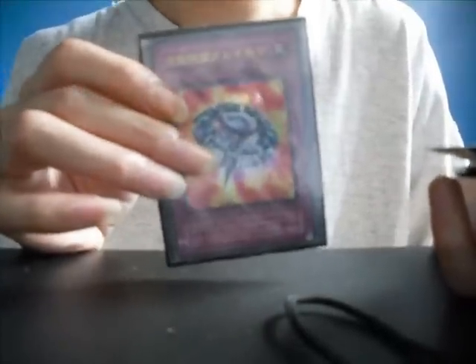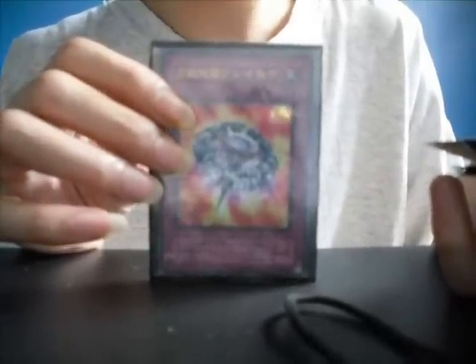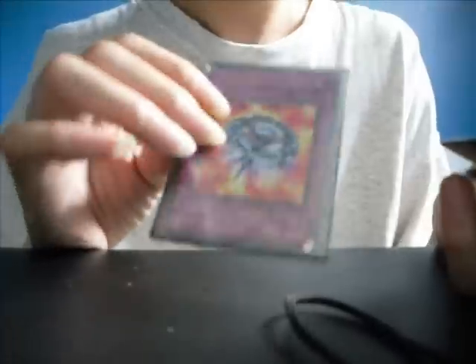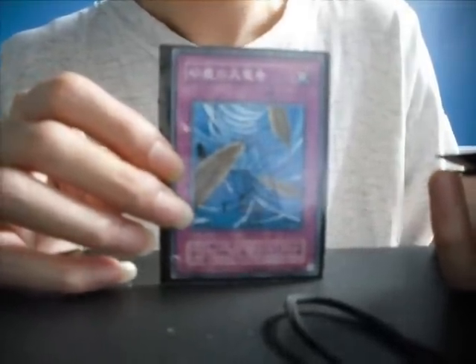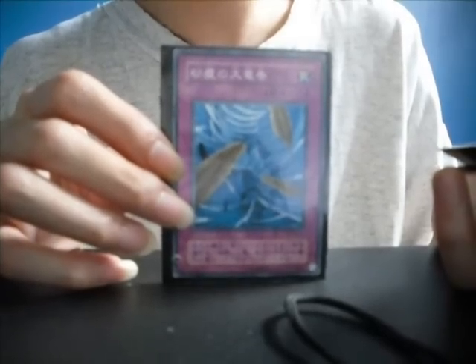White Spread Rain: activate only when your opponent declares an attack. Destroy the attack-position monster your opponent controls with the highest attack; if it is a tie, you get to choose. Dust Tornado: target one spell or trap card your opponent controls and destroy that target. Then you can set one spell or trap card from your hand.